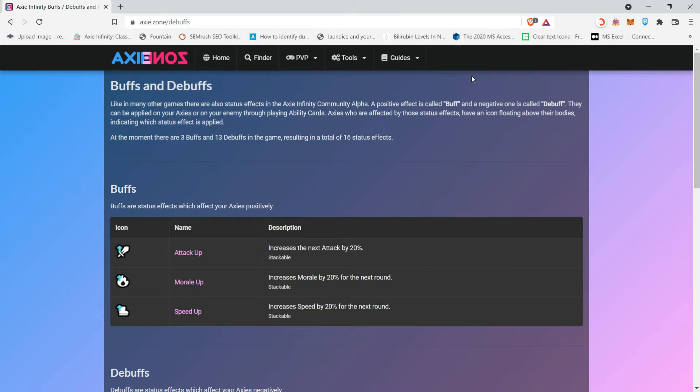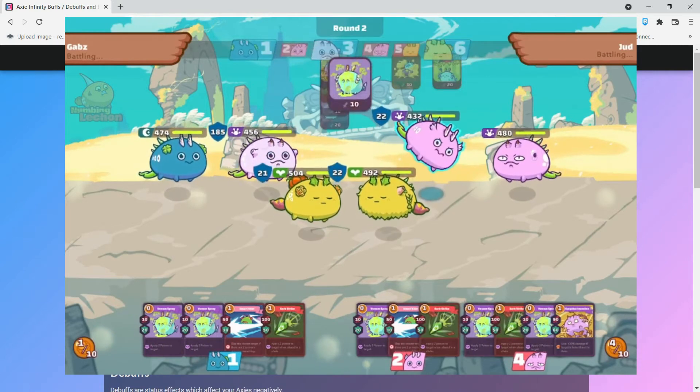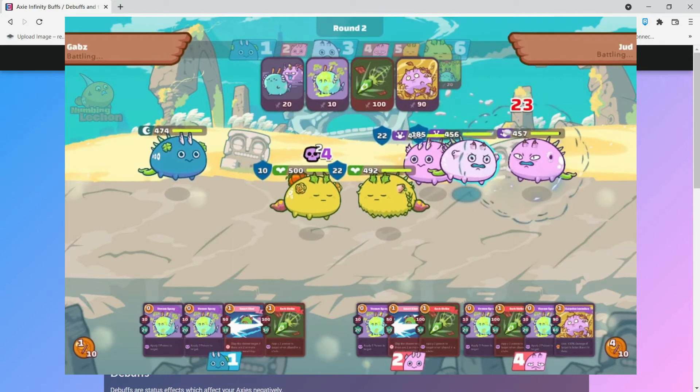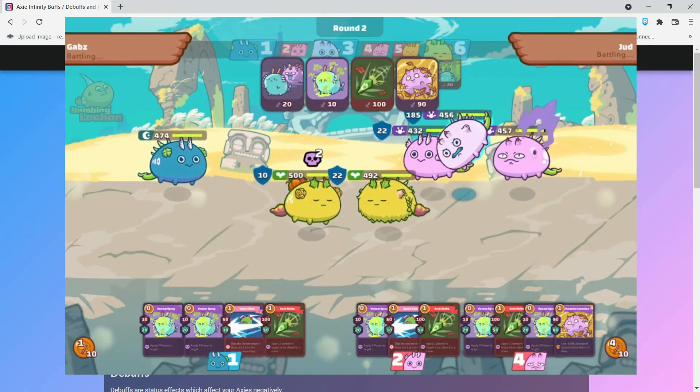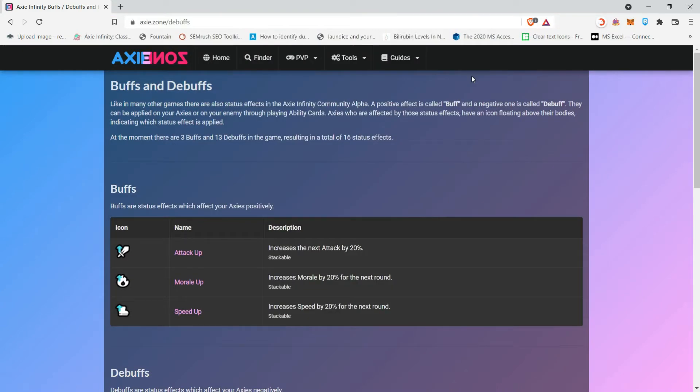These are subject to change depending on updates or rebalancing, and we're going to discuss only the buffs and debuffs themselves. When it comes to card information, there are some buffs and debuffs that have certain conditions — for example, the Gravel Worm or Barb Strike needs to be chained in order for the debuff to apply to a certain target. We'll get into that soon, but for now let's discuss the buffs and debuffs.